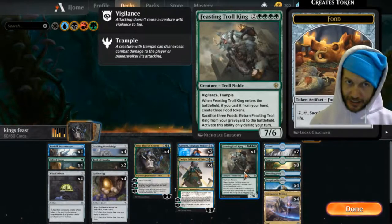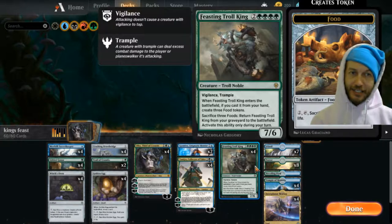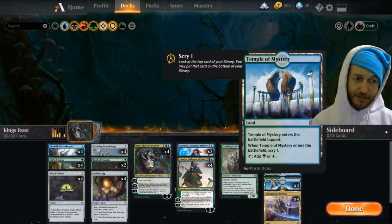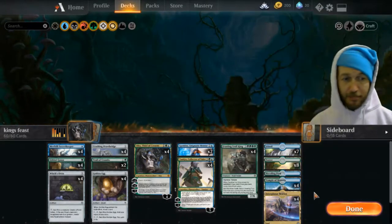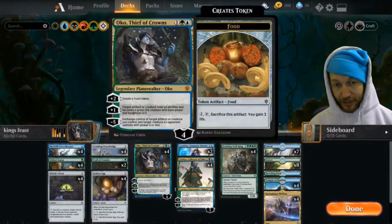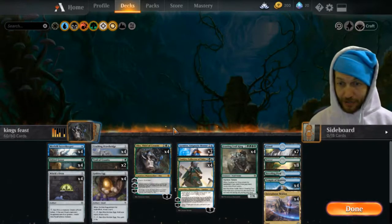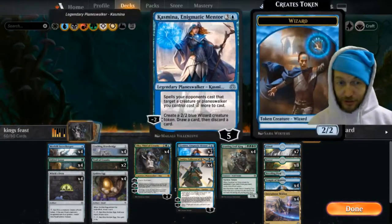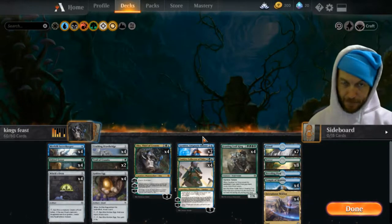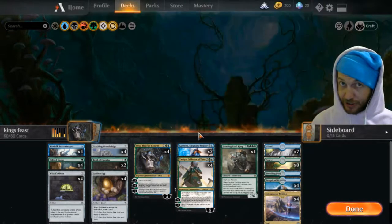And then obviously our king — this guy is the whole build-around, the whole cheese, the whole steez — and he is a hungry mofo. He's going to eat everything we produce for him. Our lands are pretty janky, but make sure you have four Interplanar Beacon because we have a couple of planeswalkers and it's mainly for life gain. We can use the Gilded Goose to get to the colors we need, but that's a rarity. Realistically it's for life gain — pumping up two or three life just by playing a planeswalker and triggering it.